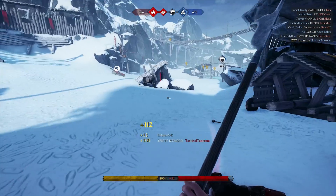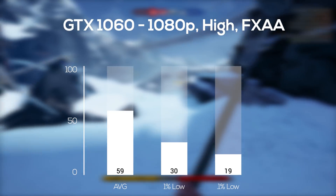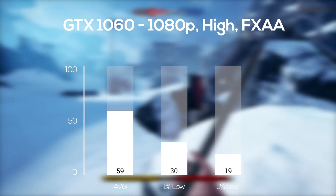To wrap up the Nvidia cards, I tested the 3GB GTX 1060, and in 1080p and high settings I got 59 frames per second — almost identical results to the GTX 970.